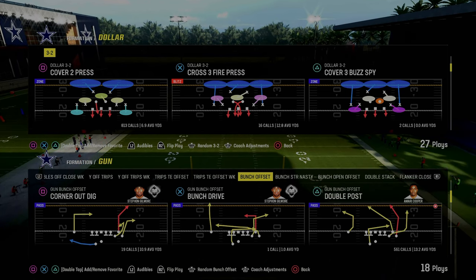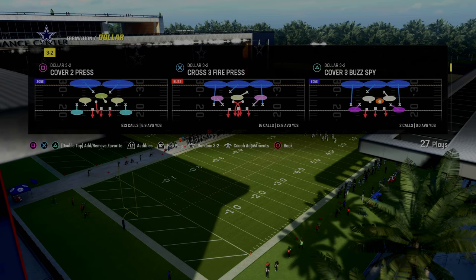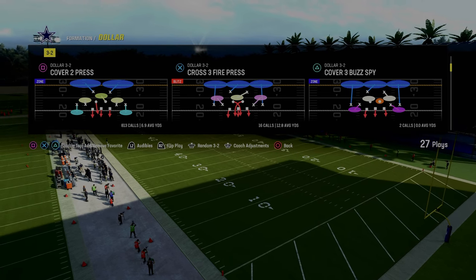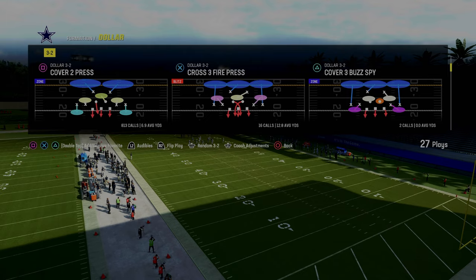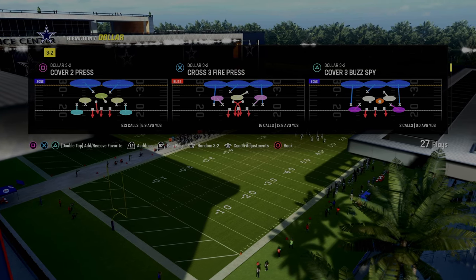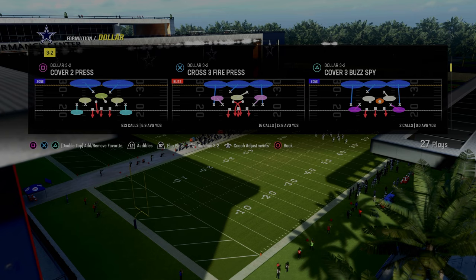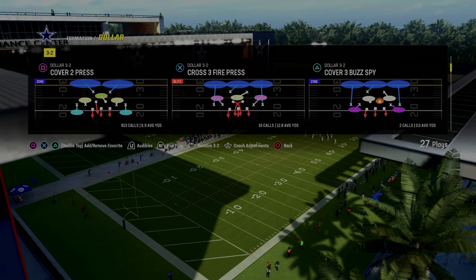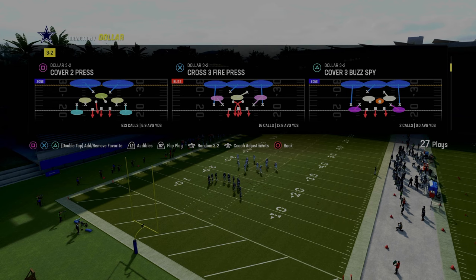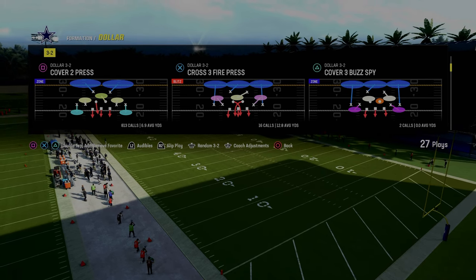We're going to be showing you this defense out of the dollar 1-3-2 formation, out of the multiple defensive playbook. If you guys want to get my entire dollar 1-3-2 defensive ebook, join the Patreon — we basically revamped the entire ebook. It's the best defense in the game and teaches you principles you can use in any Madden. We're continuing to update it with different coverage adjustments and strategies. Patreon members get access to all of my ebooks — over 15 offensive and defensive ebooks released so far this season.